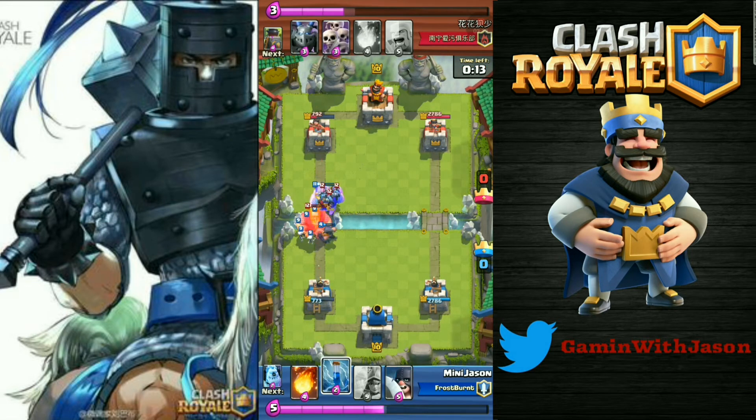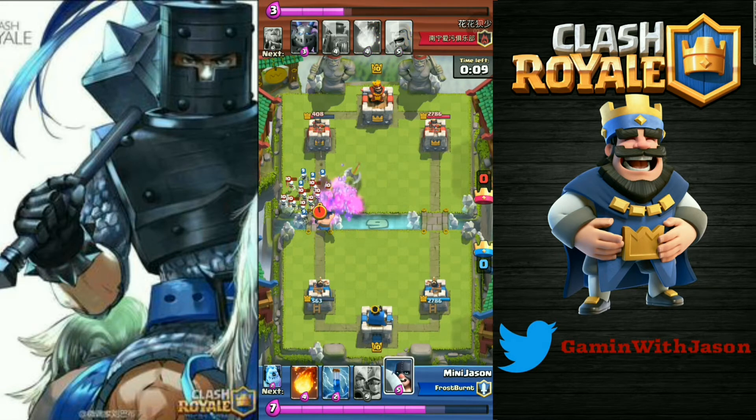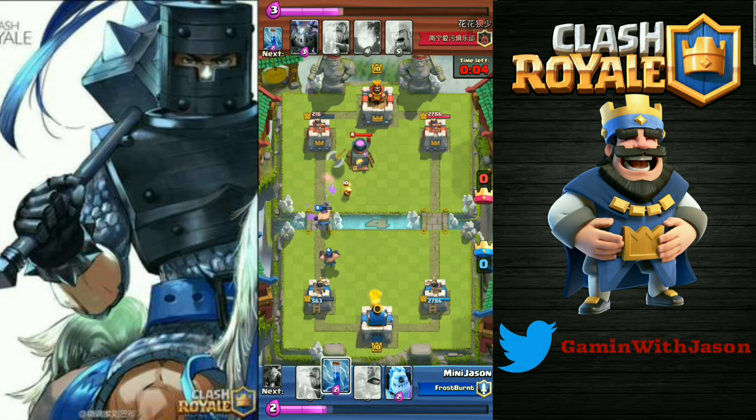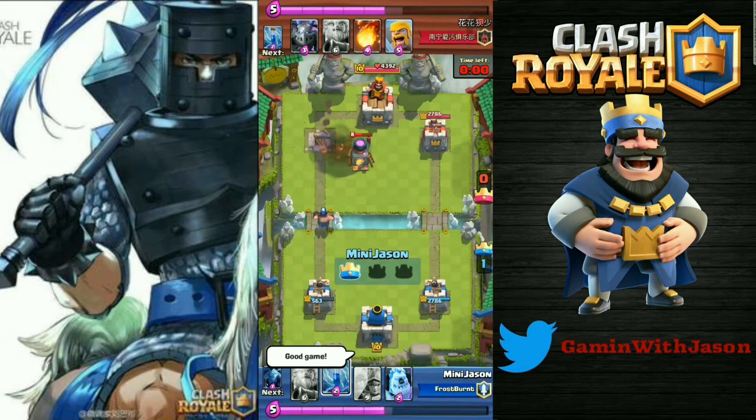I think he's sending the Minions. The Executioner got a swing off — his tower has about 216 damage left, and yeah we can Fireball it down. Good game.